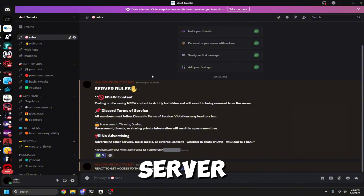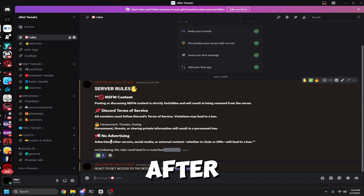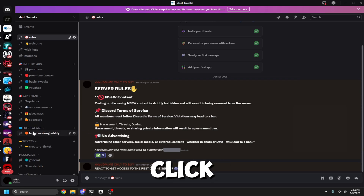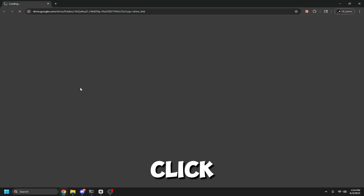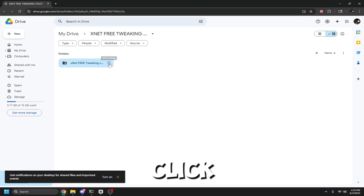First, join the Discord server linked in the description. Once you join, click on the green check mark, then left-click on 'Free Tweaks' and click 'Free Tweaking Utility.' You should see a link — click it to open it.